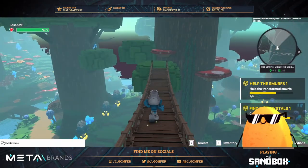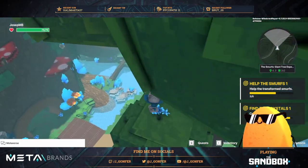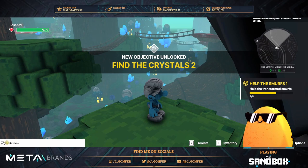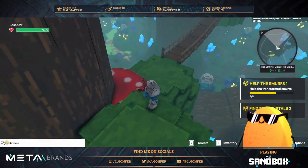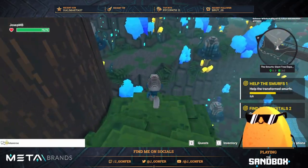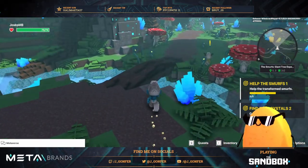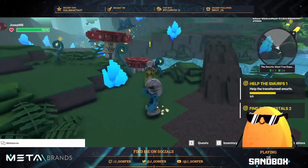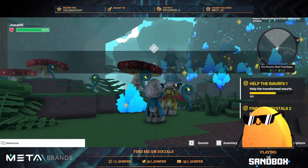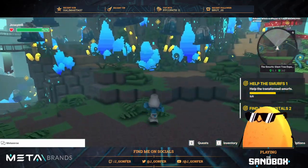Another one just there — the last one — so we're going to complete the crystal quest too. Oh, another one just there. Let me see if I can go back to Papa Smurf's mode — we'll do this later, but first let's accept this quest, because we'll need to go back to the meeting point and we can talk with Papa Smurf later. Let's go and collect — what do we need to collect?